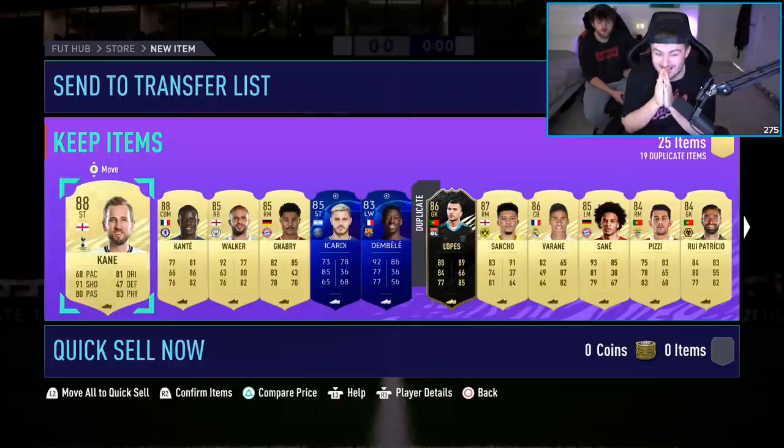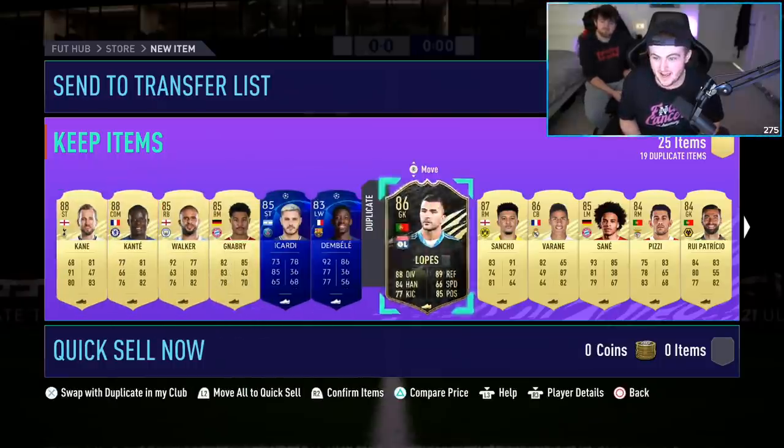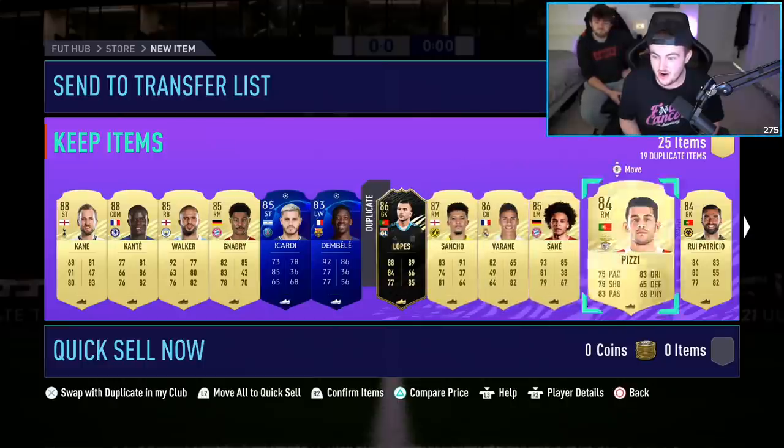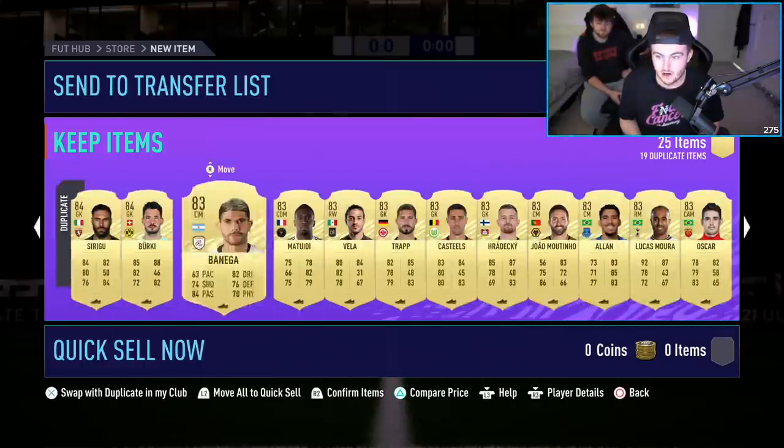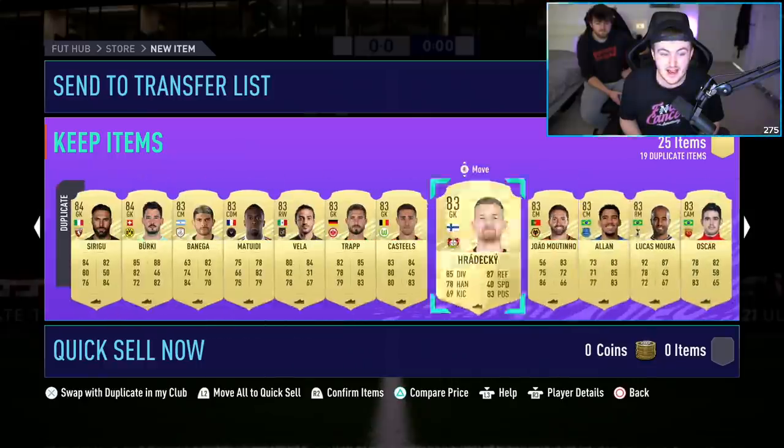Oh my word, that's actually pretty decent — that is a pretty sick pack. The annoying thing is that Varane is a duplicate and tradable. Same with Sancho. Same with Lopez. So a lot of duplicate tradables there, but they're going straight into the Marquinhos SBC. We've got ourselves Harry Kane, Kante, Kyle Walker, Navry, Icardi, Dembele, Sancho, Varane, Sane, Pizzi, Rui Patricio, Alan, Lucas Moura, Wan-Bissaka. That is incredible — this pack is overpowered.